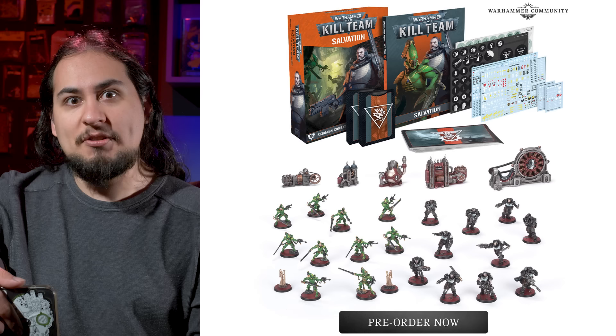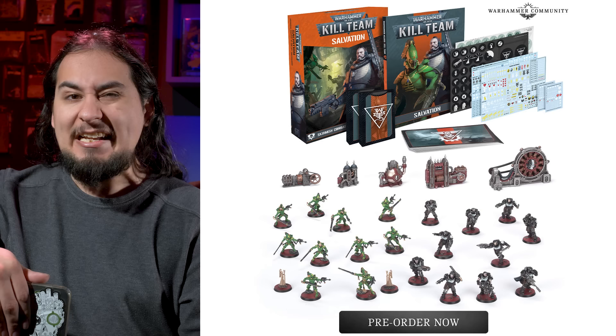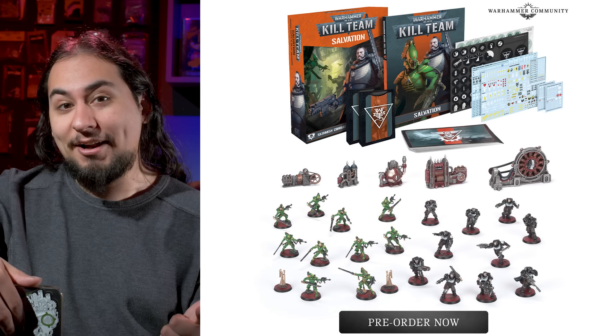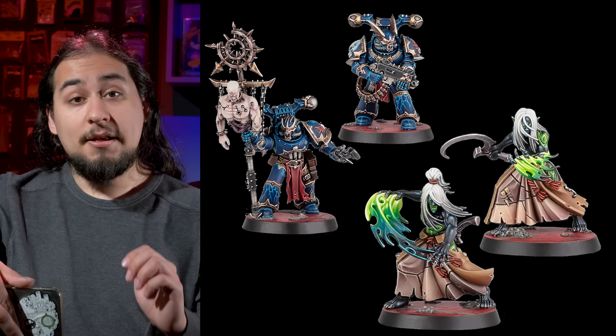They're needed in 40k — Striking Scorpions are currently sculpts from the 90s, and Space Marine Scouts are desperately needed. I need them for my Black Templar army, and yet they're coming to Kill Team first. Not horrible, but it is a little bit feel-bads, because 40k players are probably thinking: I really want these models, I don't care about Kill Team, and I don't want to have to wait three months for these to come out separately.